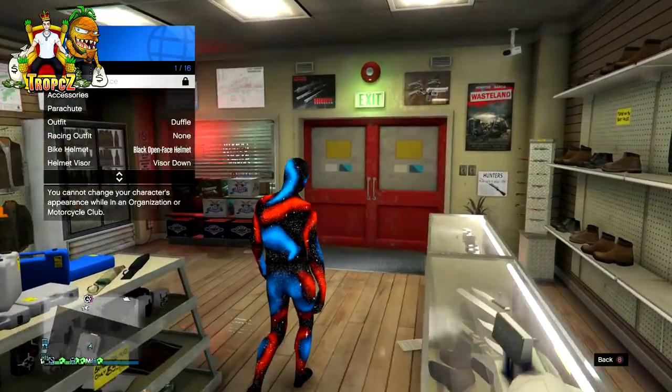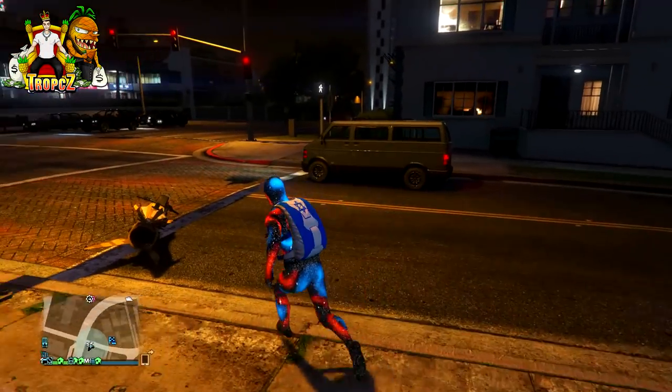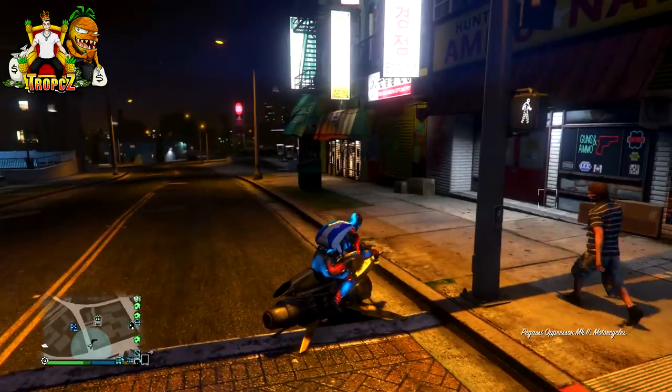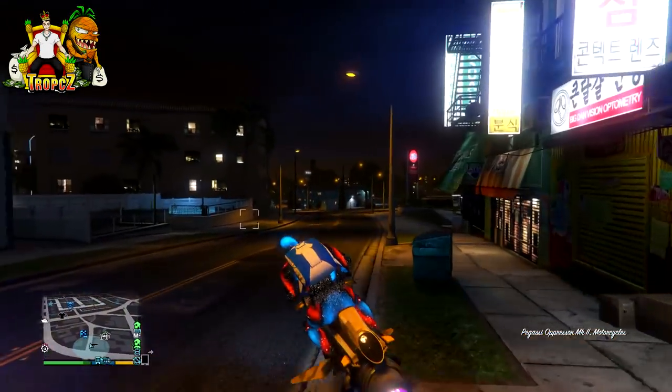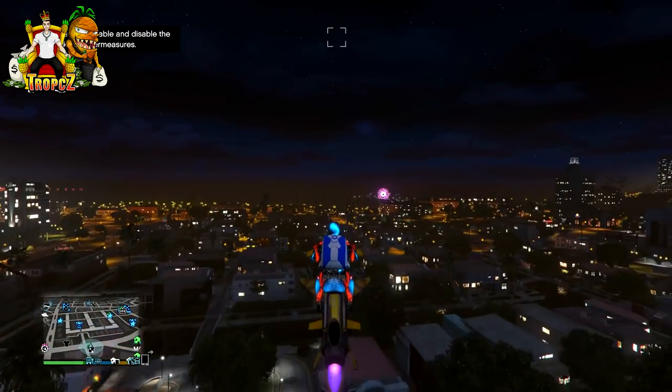Open up your Interaction Menu, go to Style, then Parachutes, and select On. You should now see the Israel bag on your back. From there, head over to the mask store.